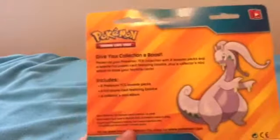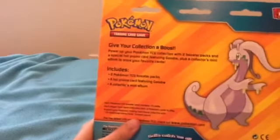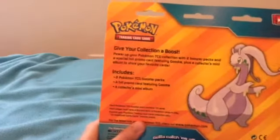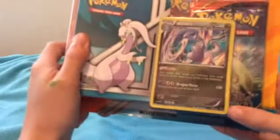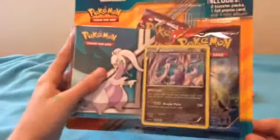It was about $9 to $12. It comes with two Pokemon TCG booster packs, a foil promo card featuring Goodra, and a collector's mini album. Pretty rare. And this promo card does 130 damage - that's pretty good. These are all my characters; I haven't got any new ones. I'm going to open this pack and show you guys the cards.